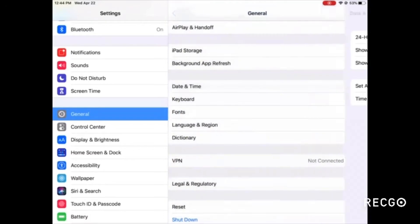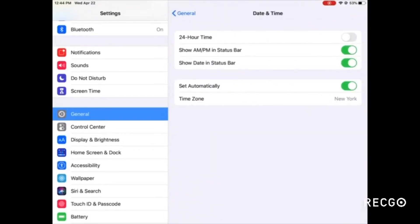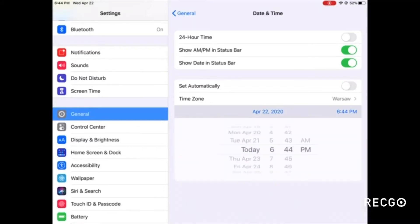Go to General, then you see Time and Date — go to Set Automatically and press whatever you want. Set it to Friday, April 4th, and go here.